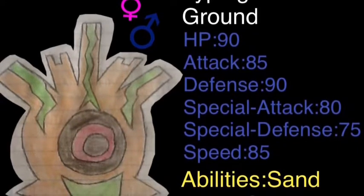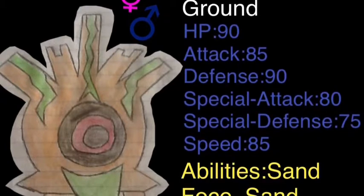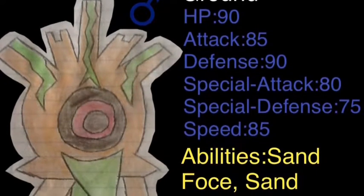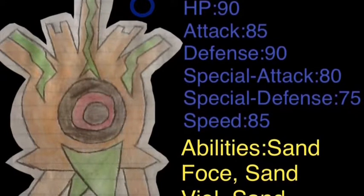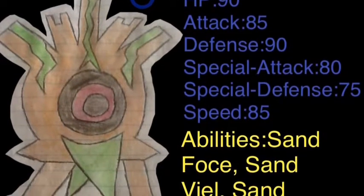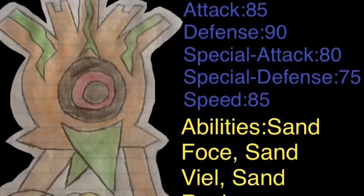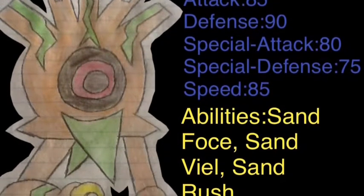It'd be pretty fast with a Choice Band. It's supposed to be good with attacks like Iron Head, Crush Claw, Iron Claw, Stone Edge, and Earthquake. It learns Thunder Punch and Power Punch by level up, and also Poison Depth. It can also be used as a setup mon because it can learn Spikes, Mean Look, and also Sharpen.